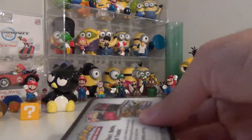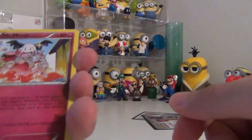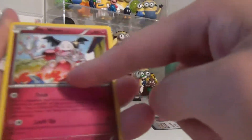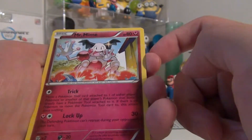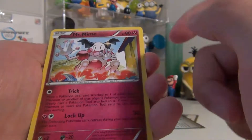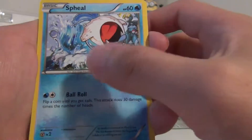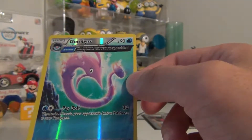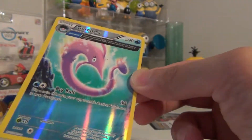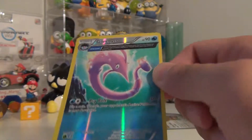Hope we're going to have something good. I hope for every pack. Mr. Mime — what the heck? Lock Up, that's one of his moves. And a Spoink. And the other one is an ancient trait card — a Gorbis.